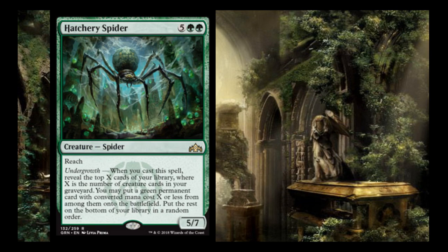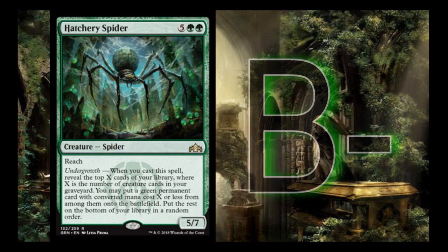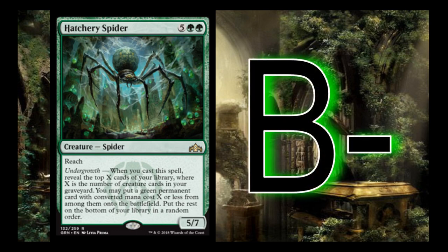Hatchery Spider is 5 green green — 7 mana total — with reach and an undergrowth effect: when you cast it, reveal the top X cards of your library where X equals your undergrowth count, put a green permanent with mana cost X or less onto the battlefield, and put the rest on the bottom in random order. Kind of like a Genesis Hydra. I give it a B-. It is really expensive, but there are decent ways in green to fix mana, and unless my deck is mostly a black splash, this card is going to hit something almost every time.